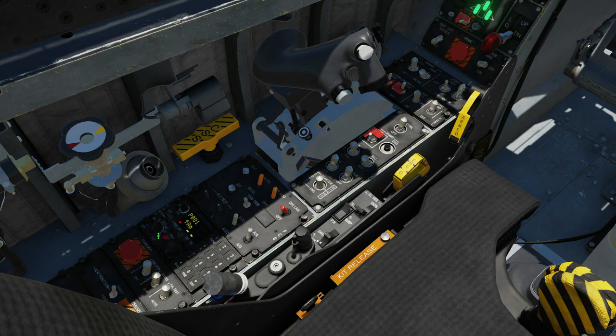Next is our only non-UFC access to the radio: the manual radio panel. Master control knob — we can have it off, transmit/receive, transmit/receive and monitor guard. ADF: automatic direction finding for radio navigation. Guard only, which I think is set to 243 megahertz in this aircraft.